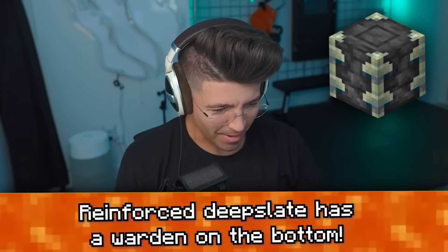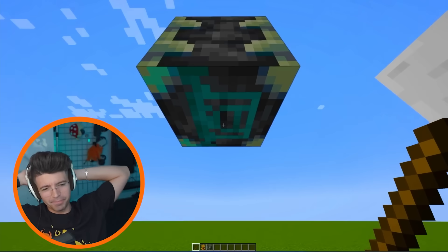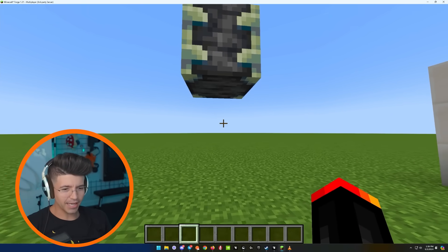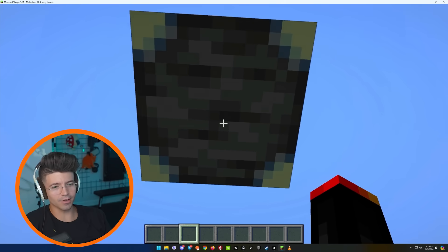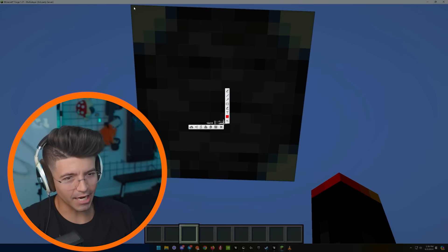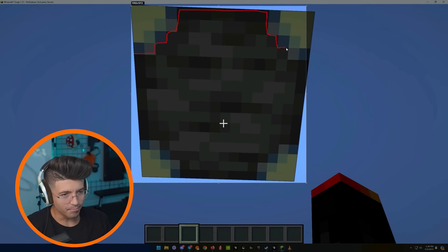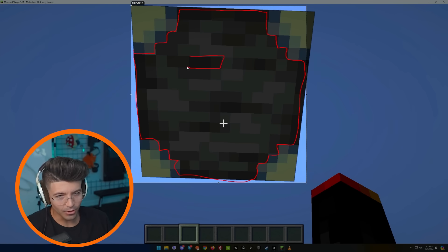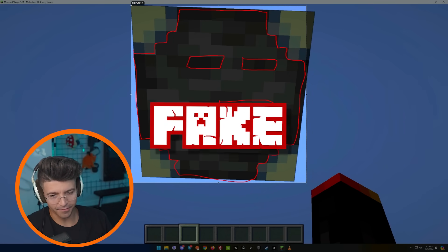Reinforced deep slate has a warden on the bottom? No, you don't. I think I would have noticed this by now, but then again I don't really build with reinforced deep slate. It's always fake. Hold on, I haven't seen a face — it's not the warden. I might have found something even more terrifying. Does this not look like a gunpowder ghast? Maybe it's like an angry Pac-Man. Look at the eyes and then look at the mouth — and then this is where he must have spilled coffee or food on his face.